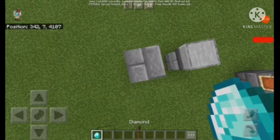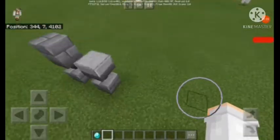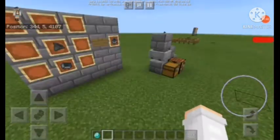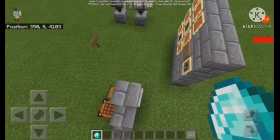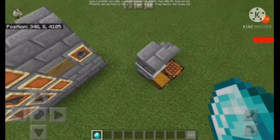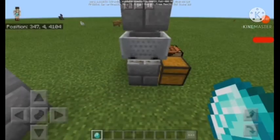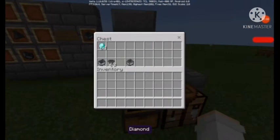But when you cover it with a full block, items don't pass through — they just float, which is not good when you're trying to hide your storage. However, with the minecart with hopper, when you place it right here and put a full block on top of it, Minecraft glitches and allows the diamond — or any other item you throw into it — to pass through, as you can see here. That's really helpful and a secret feature, very good for secret bases.